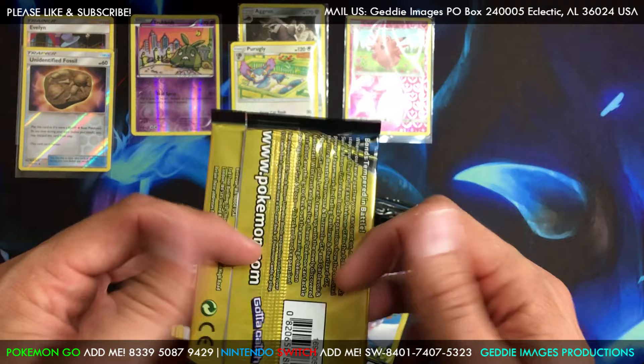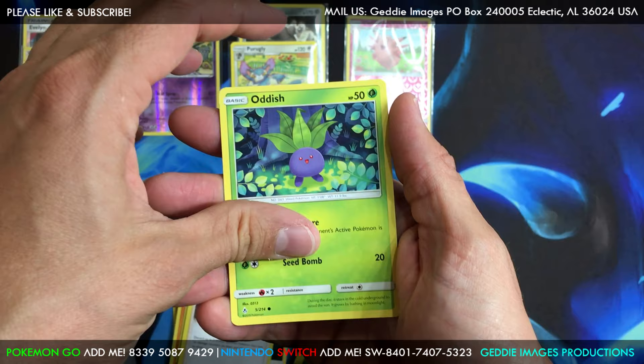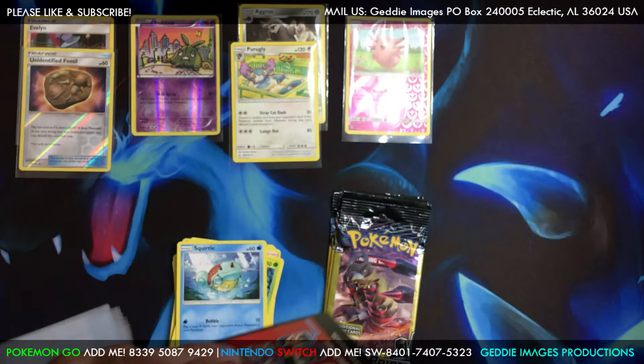Oh, another pack — we got an Eevee and a Squirtle. Nice, Squirtle — common card. Unbroken Bonds, and then we get into other sets, and then one more pack — seven Unbroken Bonds — let's just see what we get.